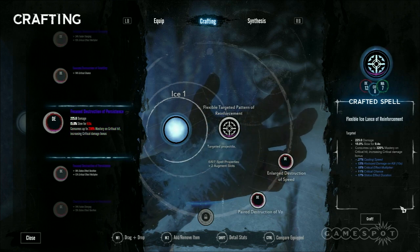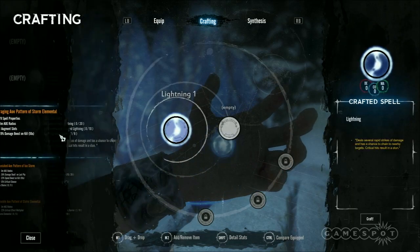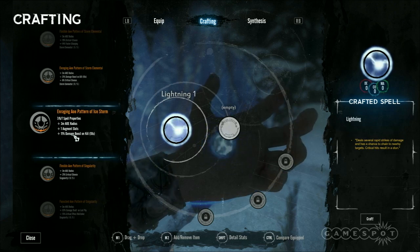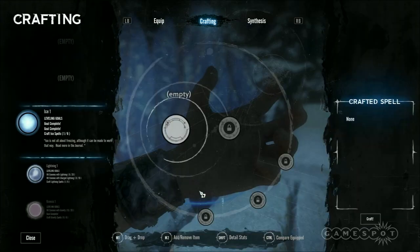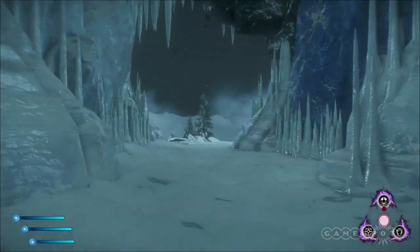You guys are close to launch — this is coming out around August time, right? That's right, in about 12 weeks. How long have you been working on Lichdom: Battlemage? It's a little over two years. We did have some R&D in the beginning — a couple of years figuring out exactly what type of game we wanted to build. I knew immediately I wanted to create a mage game; that's my passion. But this game has been in production for about two years.